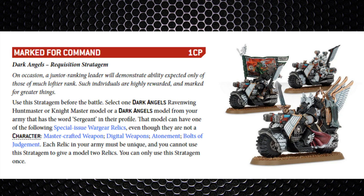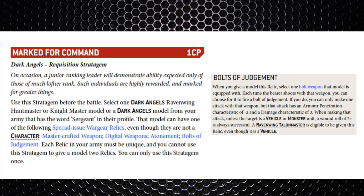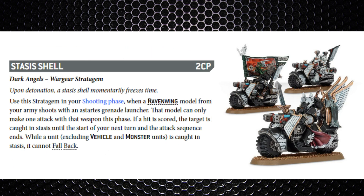Marked for Command costs 1 CP and lets you give the Hunt Master one special issue wargear relic. Three are eligible: Digital Weapons let you make one additional attack — if it hits, score a mortal wound. Master-Crafted Weapons adds 1 to the damage of your weapons. Bolts of Judgment lets you select a bolt weapon — you make one attack with AP -2 and damage 3, wounding on 2+ unless against a vehicle or monster, though you sacrifice your plasma talon for that battle round. Stasis Shell costs 2 CP — shoot with a Stasis Grenade Launcher, make one attack, and if it hits the target is caught in stasis and cannot fall back.